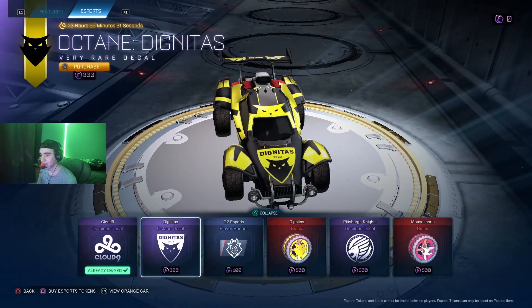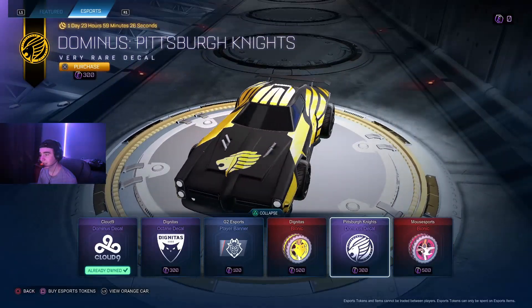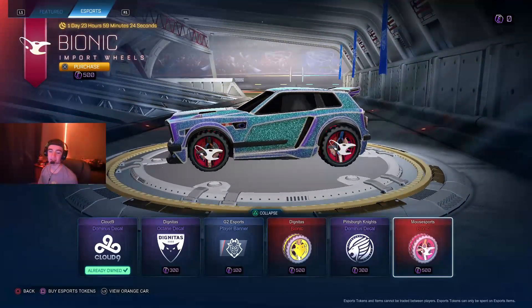Let's go — Cloud Nine Dom, Dignitas Octane, G2 banner, Dignitas Bionic Wheels, Pittsburgh Knights Dom. I see some Bionic Wheels. That's all for this stuff today.